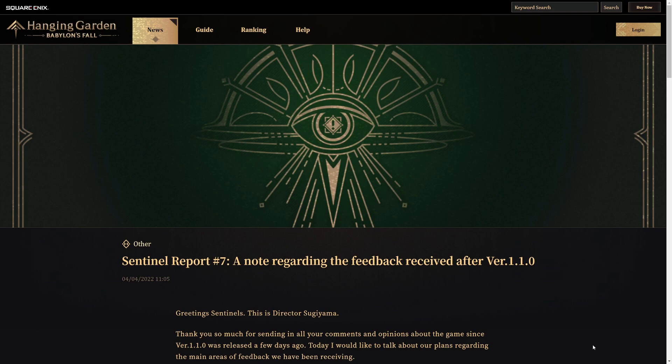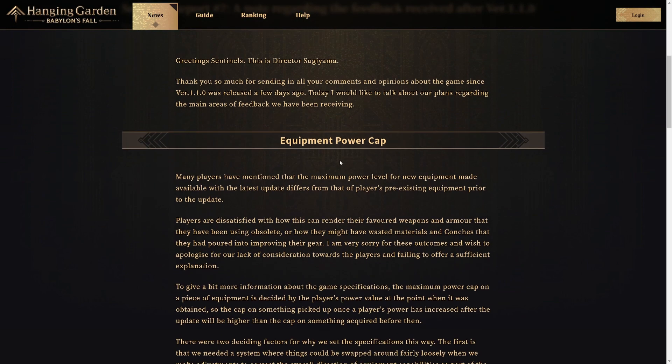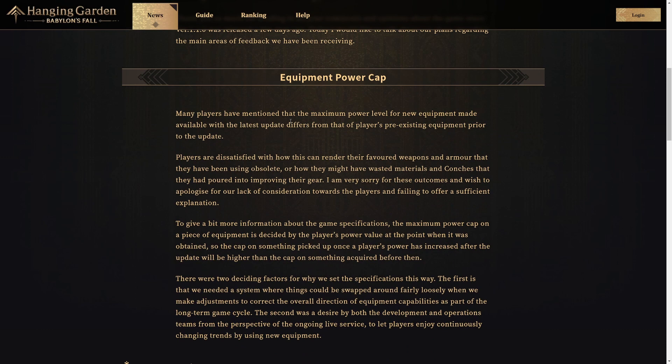As we start with the Sentinel report, the first thing they talk about is the equipment power cap. Many players have mentioned that the maximum power level for new equipment made available with the latest update differs from that of the player's pre-existing equipment prior to the update. Players are dissatisfied with how this can render their favored weapons and armor obsolete. No one likes to have their time wasted, or to have wasted materials and conches poured into improving their gear. They are sorry for these outcomes and wish to apologize for their lack of consideration.